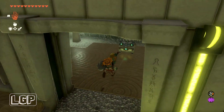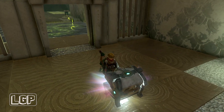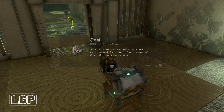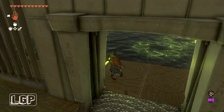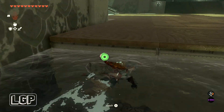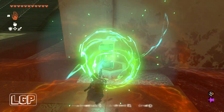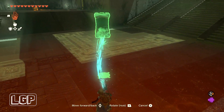Just swim close to the wall so you don't get electrocuted and go through the door to get what's inside the chest. I really like that detail where the floor is wet when you've been in water and you see wet footprints — that's pretty cool. I don't think that was in Breath of the Wild, it's a new thing, but great attention to detail.